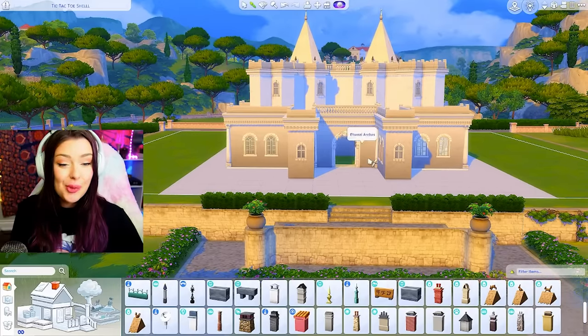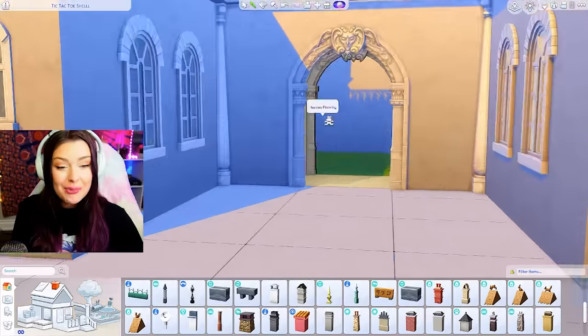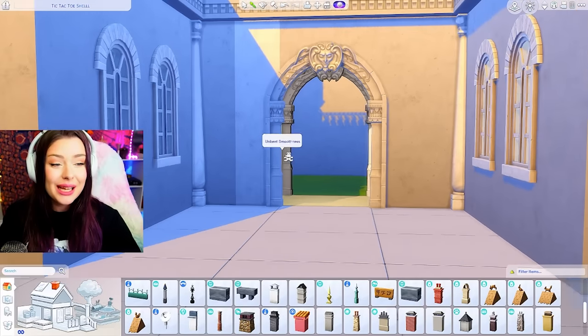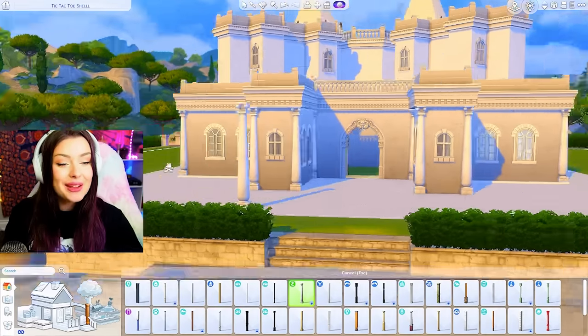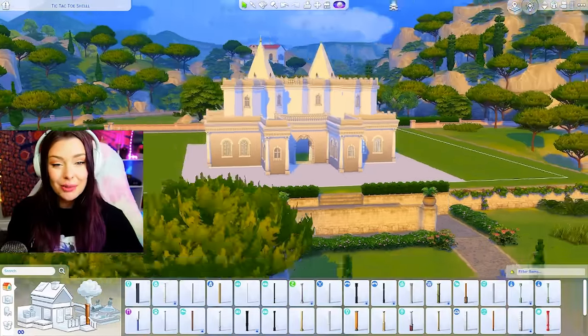I'm using Discover University windows, a Vampires archway at the front, and I made this little bridge — I'm all about bridges lately. I don't know why they keep making their way into my builds, but all of my builds lately have bridges. It's a phase. I'm also adding some romantic garden columns, and I think this is coming along pretty nicely.